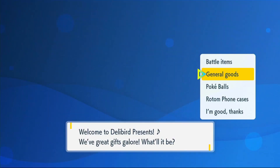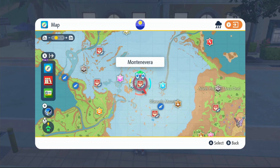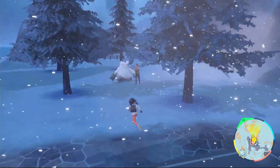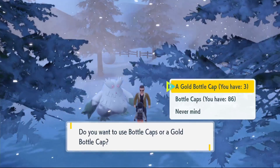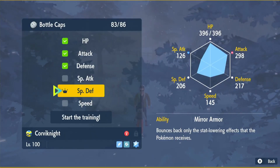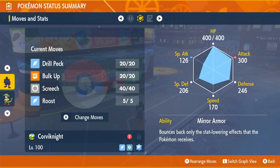To get bottle caps, go to any Delibird shop, click general goods, and buy bottle caps — each one grants one max IV. It'll cost 80,000 for four in this case. Then head over to Montenevera and find the hyper trainer next to the Abomasnow. Click on your Corviknite, click bottle caps, select HP, Attack, Defense, Special Defense, and Speed, then start the training.